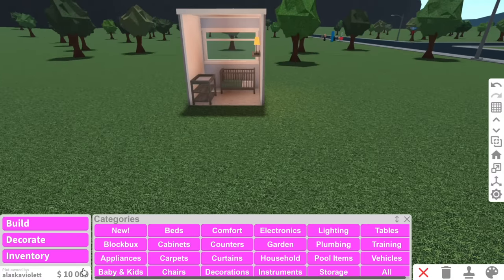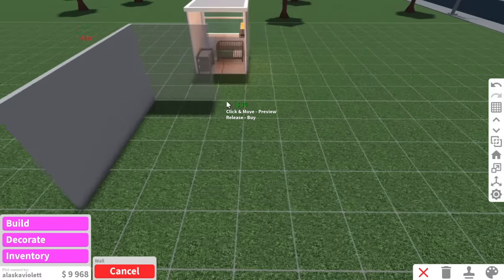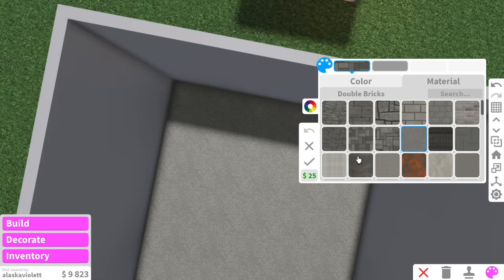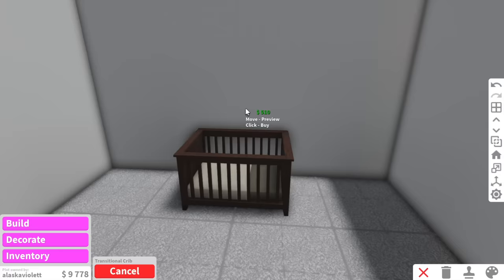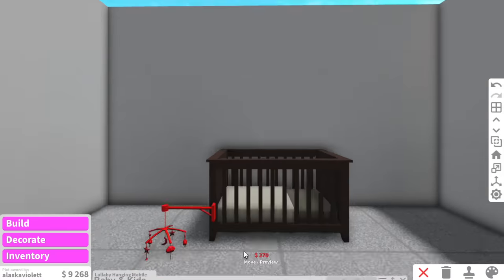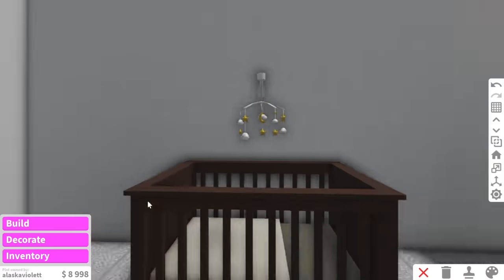In the next crib room, we have $10,000 to work with, so it's definitely going to be more flexible. I'm not going to make it too big — I think just a simple 4x4 room. I don't usually add carpet in my builds, but I feel like in a crib room a carpet would suit the vibe. Now we could go with this arched crib, but I think I'm going to leave that for the $100,000 room and use this transitional crib instead. And a lullaby hanging mobile above the bed — I've never used this before. That is so cute.